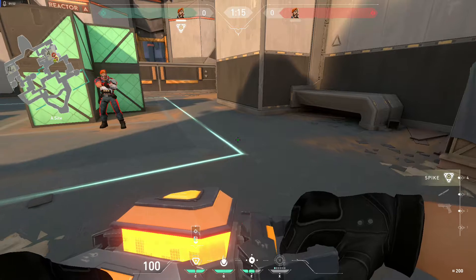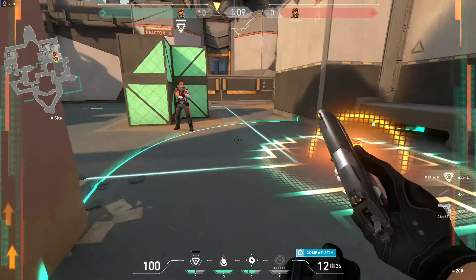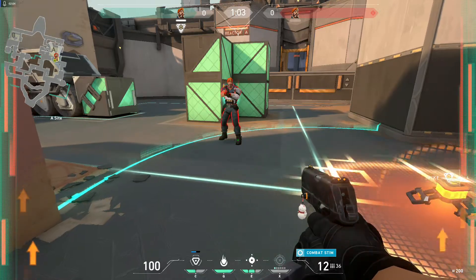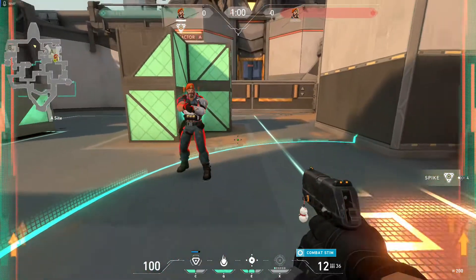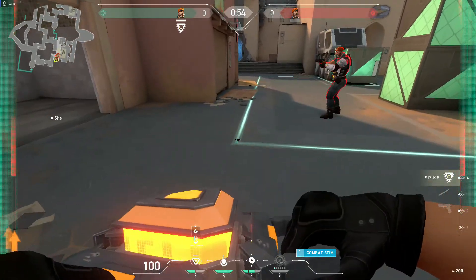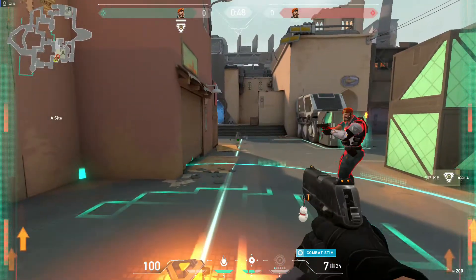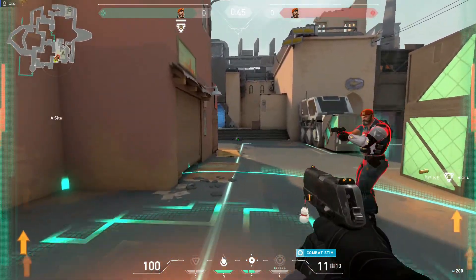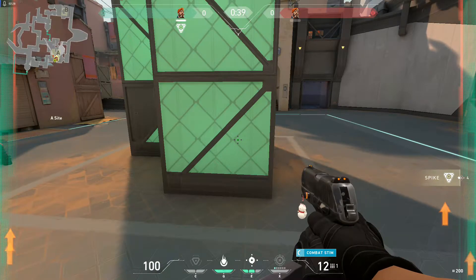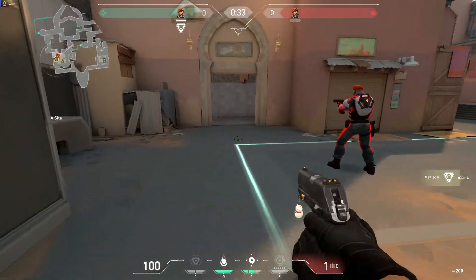Brimstone's first ability is the Stim Beacon. You pull it out and throw it as a projectile. You can see the arrows on the side of the screen, and when an enemy steps into it they also get those arrows. Stim Beacon is a universal buff that increases your fire rate — sort of like attack speed. You can see it's much faster inside the beacon, and noticeably slower once you step out and let the effect decay.